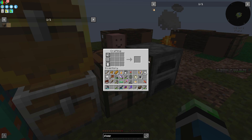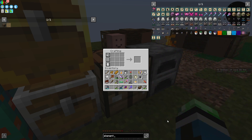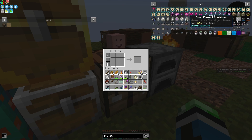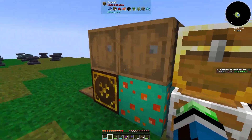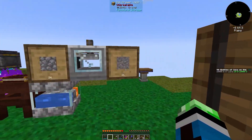We need some glass. These are reservoirs — we need a Small Element Container and also the evaporator. What are we missing? Glass. We're going to need quite a bit of glass.